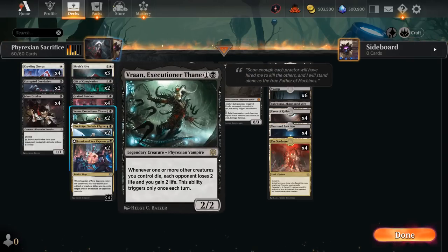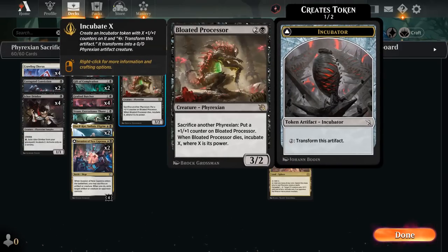We also have two copies of Vran, another Phyrexian 2-drop. Whenever one or more other creatures we control die, each opponent loses 2 life and we gain 2 life — though this ability only triggers once each turn. With the Processor it's pretty easy to enable Vran both on our turn as well as the opponent's turn.